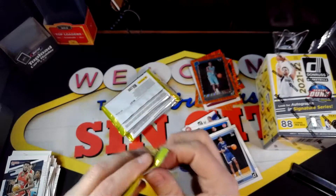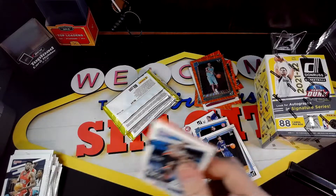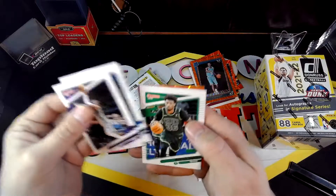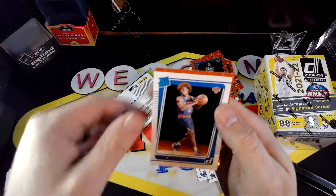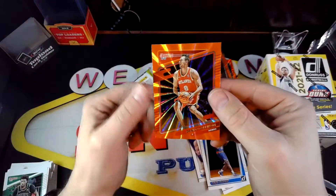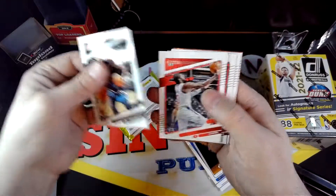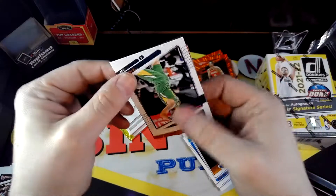I think that's really what drew me to this product — the fact that you get these laser parallels. I think it's really nice. We have another orange laser coming up. Can I be greedy and ask for two in a row? We got a rookie here — it is Miles McBride. And the orange laser is not a rookie — it's Gallinari. Three packs left for the first blaster. Our orange again is not a rookie — it's Lonnie Walker.